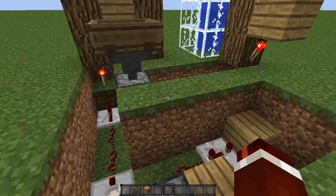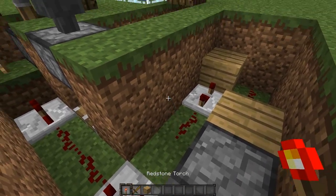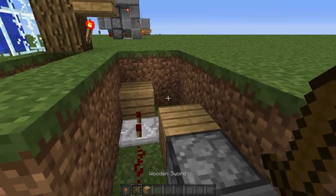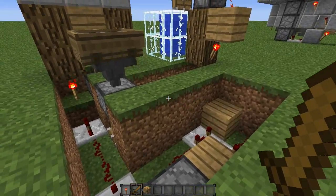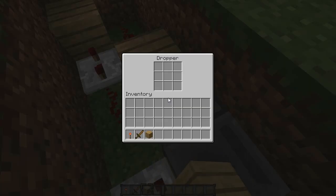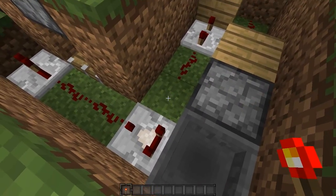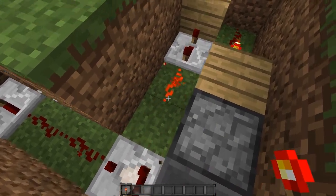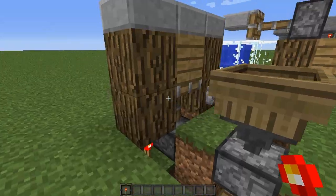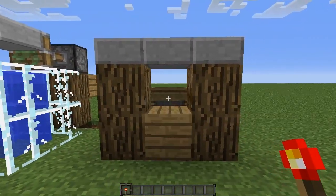Now we're almost finished — we've got to start up the machine. You're going to need some sort of power source such as a redstone torch, a non-stackable item such as a sword, and also an item which can stack up to 64. In this dropper place the sword and the item that stacks to 64. Then quickly place a redstone torch down and break it, and it should start this clock — and as you can see the piston will get pulled down at random times.